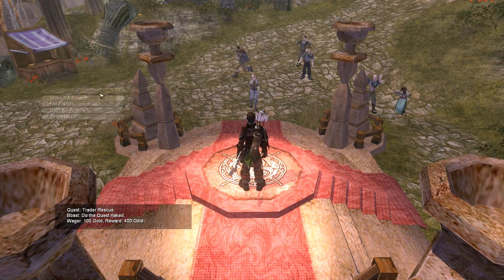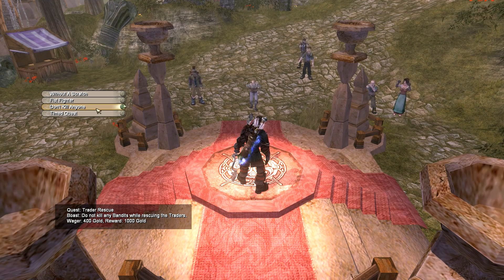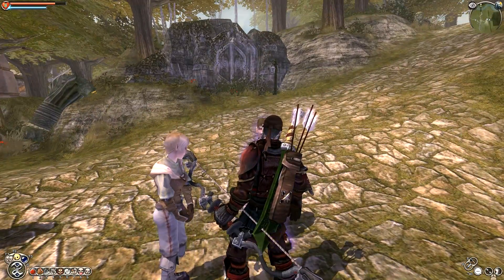Remember no protection? Of course, we always take that one. Without a scratch — not doing it. Fist fighter, don't kill any bandits while rescuing the traitors — that's no fun. Time quest: complete the quest in under eight minutes. It's a 400 wager and 1,000 gold. Seems like with archery it's not very fast. More boasting! You know what? We're just going to do those.